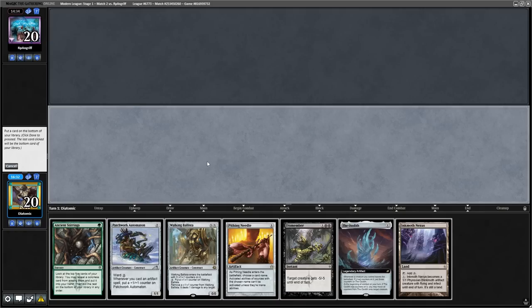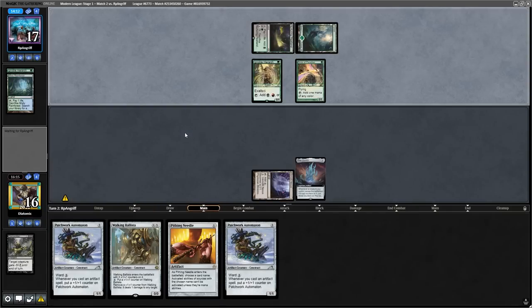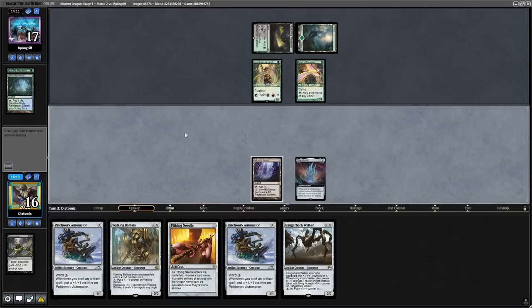In game 3, I mulliganed to 6 and my opponent snap-kept 7, so I didn't want to go to 5, and kept a risky hand, which ultimately did not pay off, and I lost the match. It was very unfortunate.